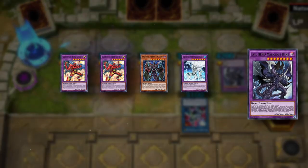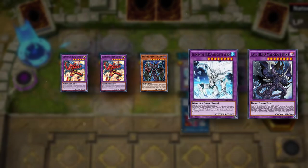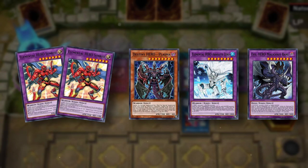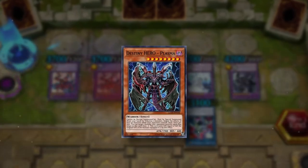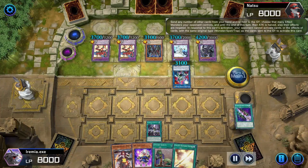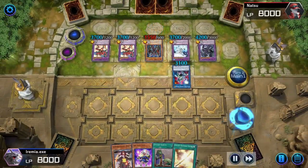Malicious Bane is immune to destruction by battle and card effects. Absolute Zero destroys all of our monsters if he leaves the field. Plasma is negating all of our monster effects. And they have two sunrises that can play off of each other. But this Plasma is definitely the scariest threat, so let's pitch a Bamboo Sword to play Forbidden Droplet. Alright, now we can actually play the game.